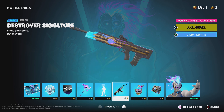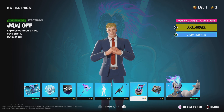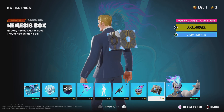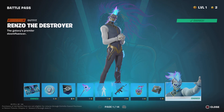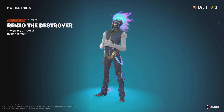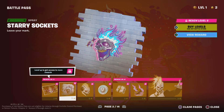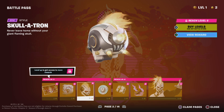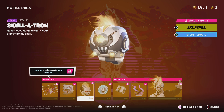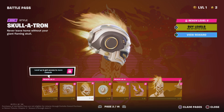His wrap, emoticon, his back bling, and then the skin itself. Moving on we have his other edit styles. This is a glider — I would not want to use that as a glider, that looks massive to use. Dang, that looks big to use as a glider.